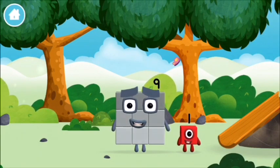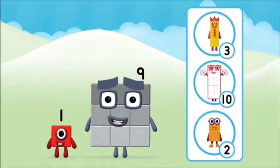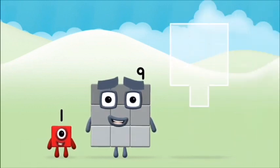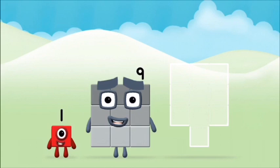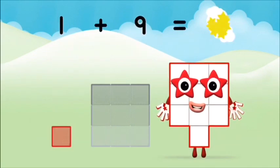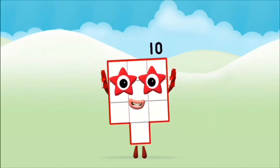Which number block is this? One block! What number block can you make by adding these two together? That's the correct answer! Now add the number blocks together! One plus nine equals ten! Great! You made number block ten!